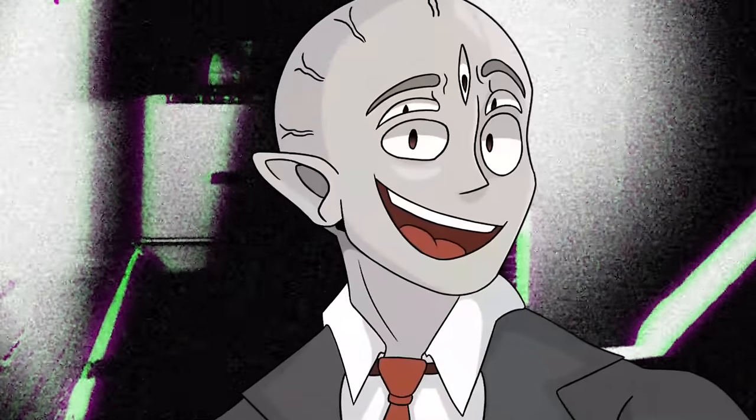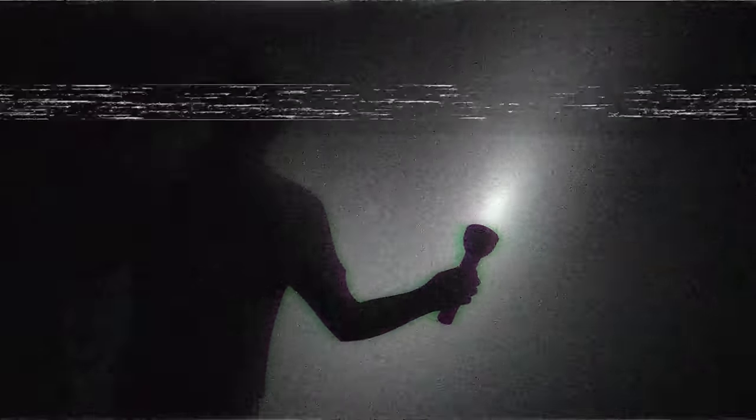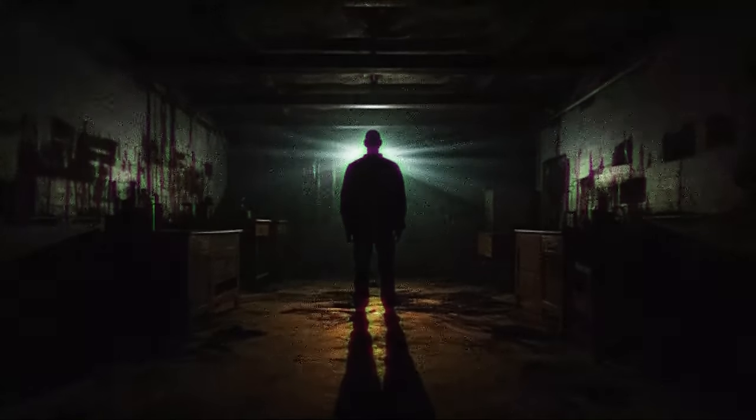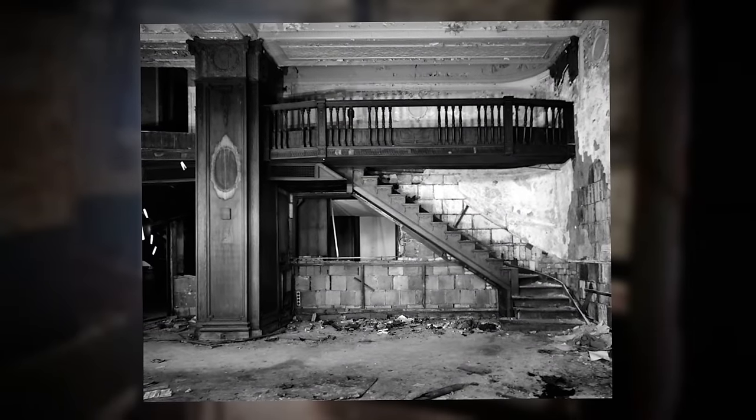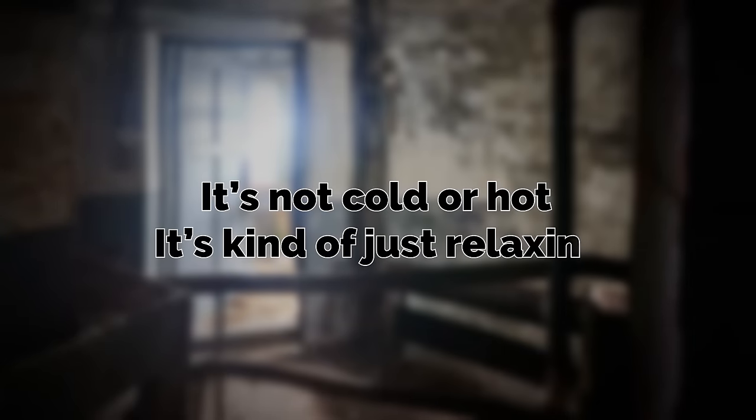Walking inside the ground level door of the lighthouse, you'll of course be on the ground floor. Inside there are a couple of small rooms with dirty wooden tables, a couple of chairs, and shelves. There are also some old fainted paintings on the wall, and no windows on this ground floor. You might find a light switch inside, but it won't work. Despite all that, there's somehow enough light in here to see around — there's no windows and there's no light source, so where it's coming from we don't know. But this entire ground floor is a dark, dingy, but comfortable area. It's not cold or hot — it's kind of just relaxing.